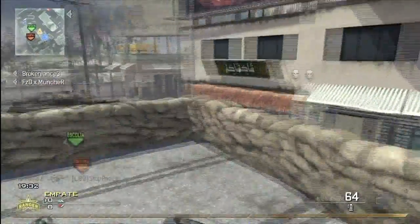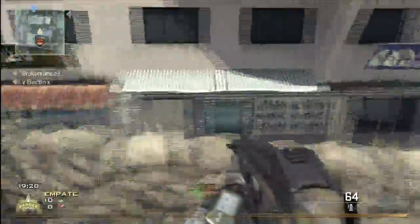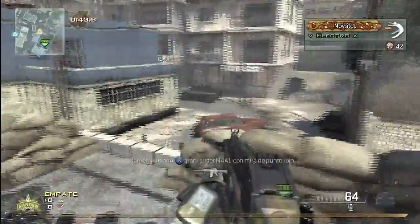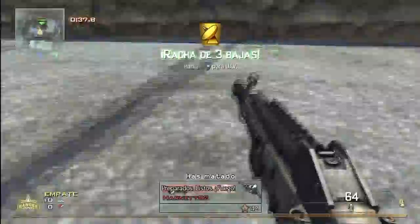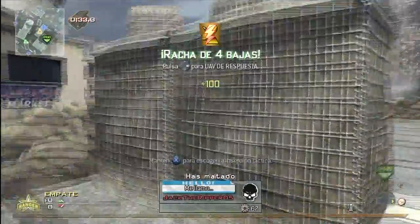The moment you plant it, your team needs to lock that area down because on sabotage the spawns are fixed. They will consistently spawn in and around their own bomb. It's not like Domination where you can swap the spawns — they will spawn constantly, and especially on Terminal, they will sometimes spawn right in front of you.